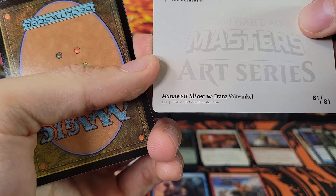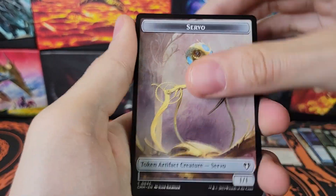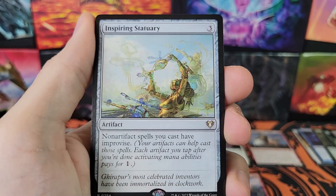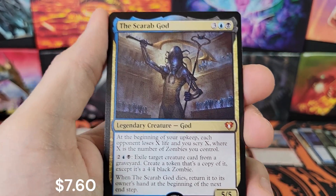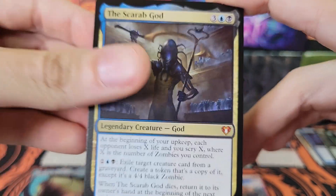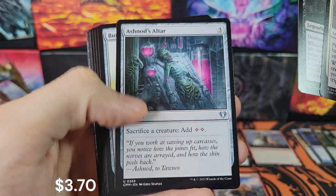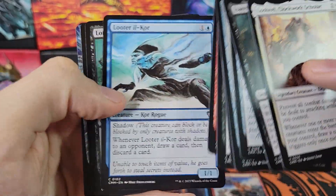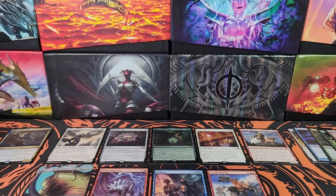That's a cool sliver — Mana Weft. Last pack: Darksteel Mutation, Inspiring Statuary, and The Scarab God! I think that's the first time I've pulled that — a new pull in our last pack. Low Shield, Ashnod's Altar, Burnished Hart, Greater Gargadon, Faithless Looting. Some good staples in this pack as well. And that was our last pack.